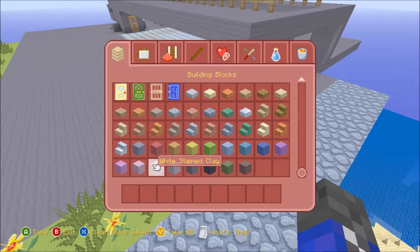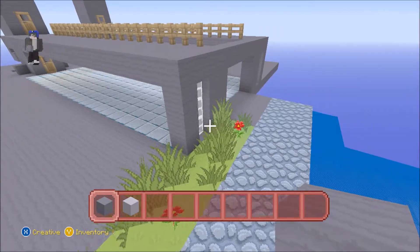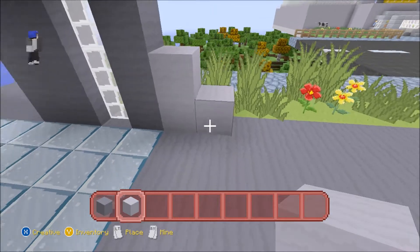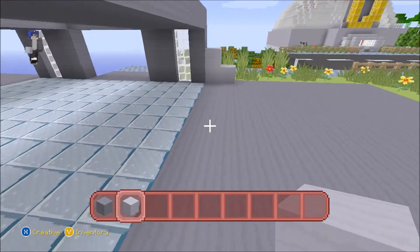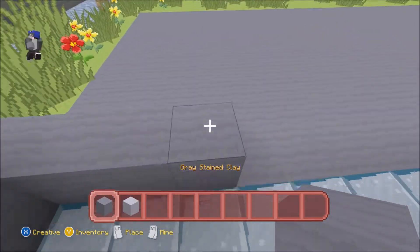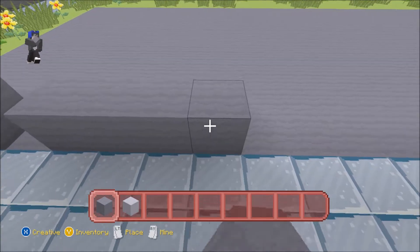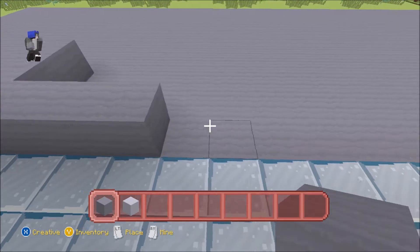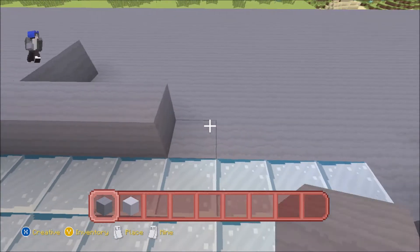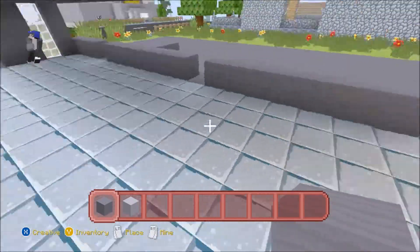What do I need? I need dark grey and light grey because we need a bit of color — it's not gonna be all grey, that's kind of boring. So let's use some light grey. I've got a good design. So here's gonna be like the wall, so we count one, two, three... one, two, three, four... one, two, three — oh, that is perfect.